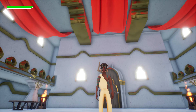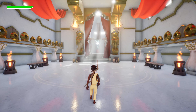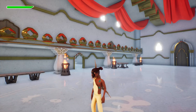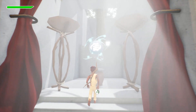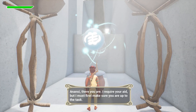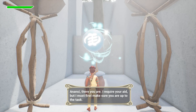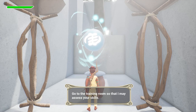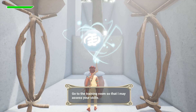So this is me, I'm a spider deity. Look at the mask — kind of like a spider, except for the arms and legs and human face. An NPC appears: 'Anansi, there you are. I require your aid, but I must first make sure you are up to the task. Go to the training room so that I may assess your skills.'